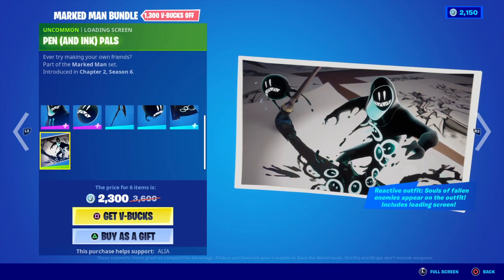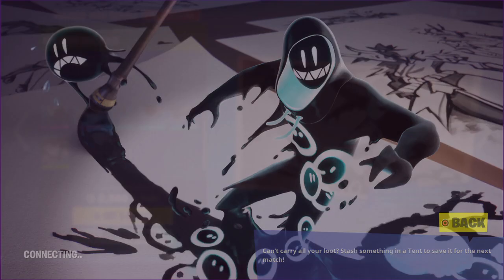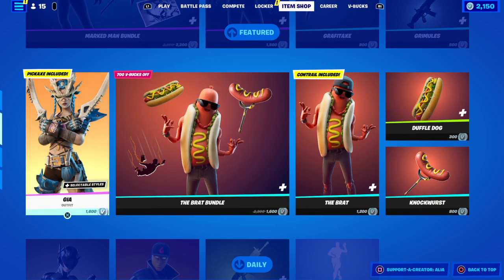Moving on to the last item, which is the Loading Screen — you can only get this Loading Screen if you buy the Marked Man Bundle. We have the Pen and Ink Pals. Ever try making your own friends? Pretty damn cool — it's got the base skin himself, and those are what the souls will look like when they appear on the skin. It looks like he's got his glider drawing for him. That was the Marked Man Bundle — I will be doing a bundle video on this later to ask: is it worth it? Moving away from the Featured Store, we've got the return of the second half, and we have another bundle as well.